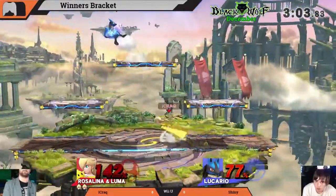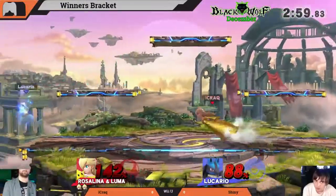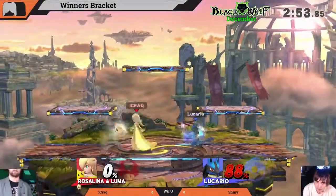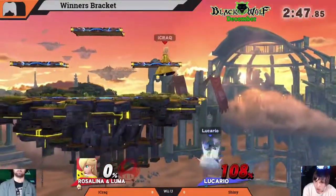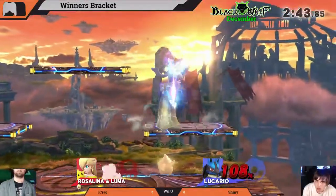Rosalina is alone now without Luma — this is like a power play situation in hockey. When it's just Lucario and Rosalina, you need to take advantage. He got the kill — yeah, he definitely did. That was good.